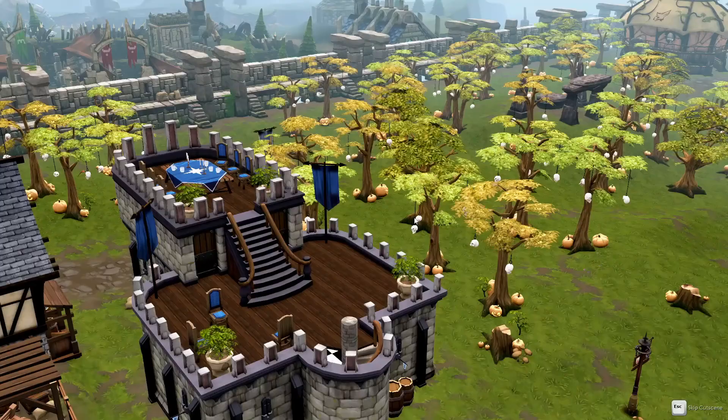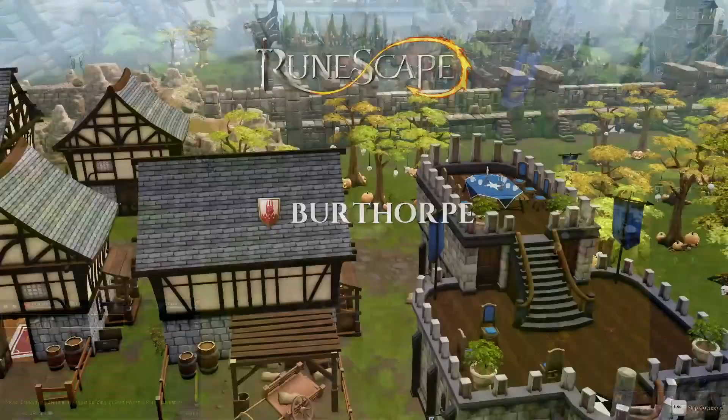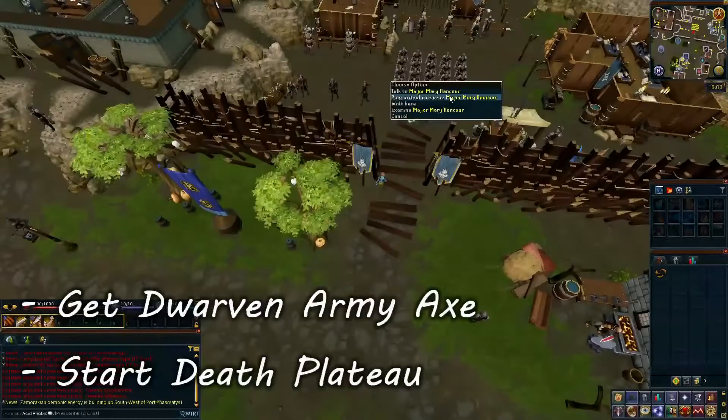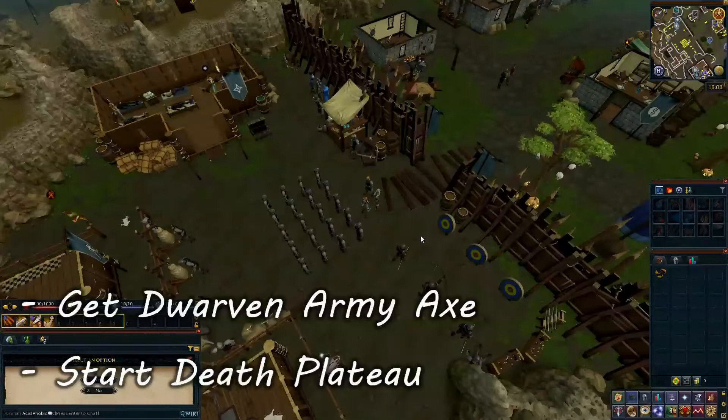At the 'What is your experience with RuneScape' option, pick 'I have played very recently' and you will arrive into Burthorpe. From the Burthorpe Lodestone, head north-east to the Burthorpe Barracks and talk to Major Merry Rancor. Select option 1, 'I have lost my Dwarven Army Axe', and she will give you one. This will be our axe and hatchet.